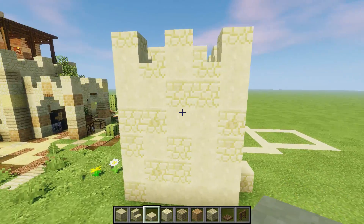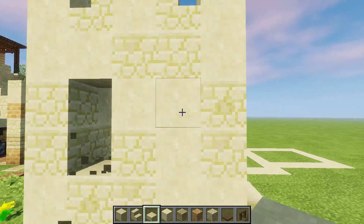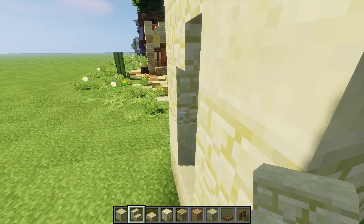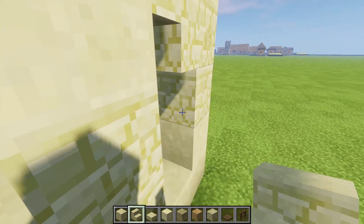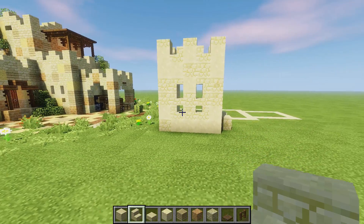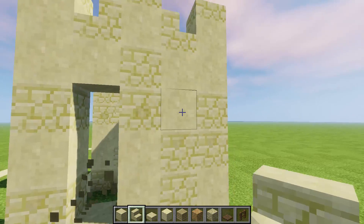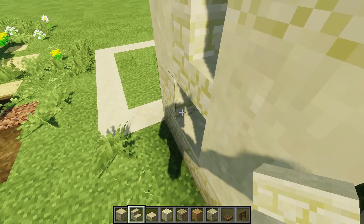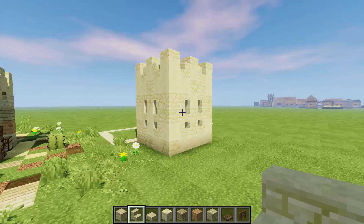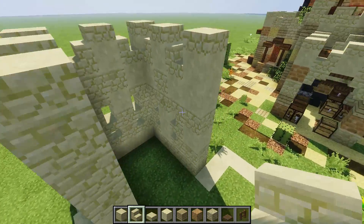Now let's carve out some windows. I'm going to break these two, break these two, break that one and that one. For the window frames we do side stairs - upside down and regular, upside down and regular on one side. Then regular and regular so we get that cool stair look - like two exclamation points. Do the same thing on the other side: upside down, regular, regular, upside down, regular, regular. Look how cute! We'll do a little bit of modification as we go along.